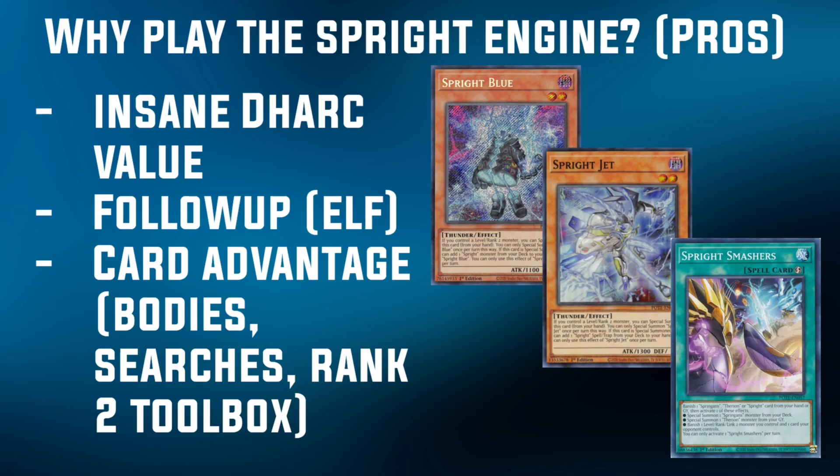If you just think about what a single Dark the Dark Charmer can do if you play the Sprite Engine: you can go target your opponent's Sprite Blue, Special Summon Sprite Blue, Blue grabs Jet, Special Summon Jet, Jet grabs either a Starter or Smashers depending on how big your engine is. With a minimal engine you have Sprite Smashers, so that's already one form of interruption or removal. You also have a Link 2 plus 2 Level 2s on the board, so you can go into something like Gigantic Sprite, which can summon something from deck, or you just have a Link 4 right off the bat.